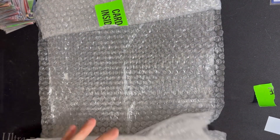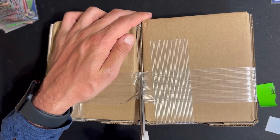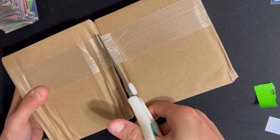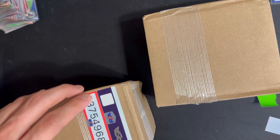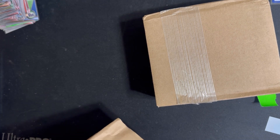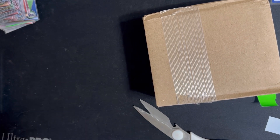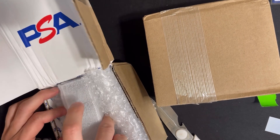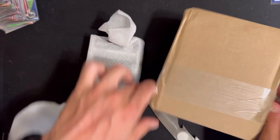Oh, they sent us two boxes — got two boxes here. Normally I was expecting a big box, not two. Here we go, I think this is the one with the paperwork in it. Yep, that's the paperwork — take the paperwork out. Let's go ahead and get these out. We got some Lorcana and some Pokémon in here.